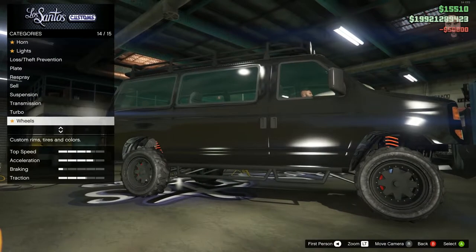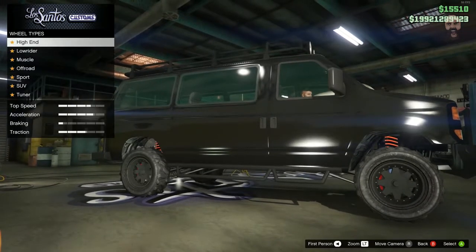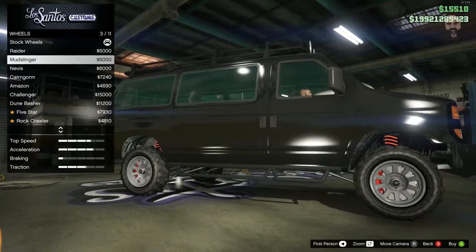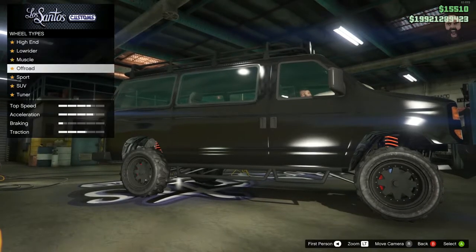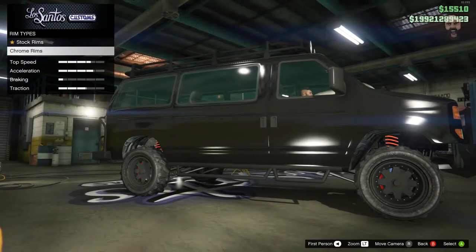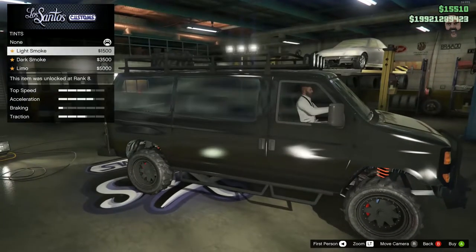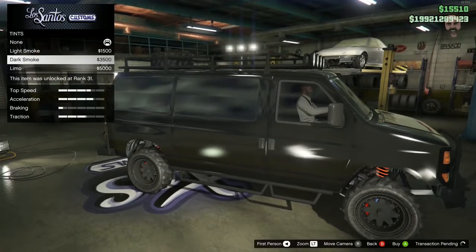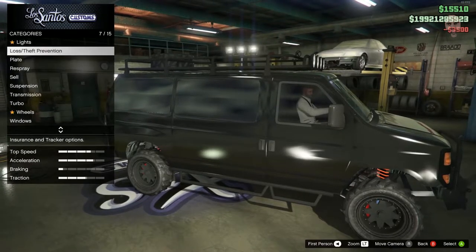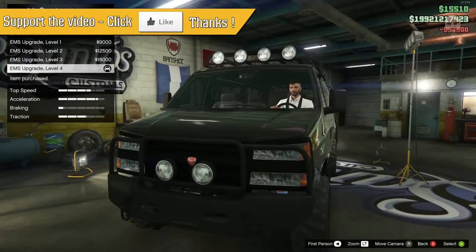The wheels kind of go with the car, but they don't look big enough in my opinion. Should we try and put some decent wheels on? It doesn't change the wheels at all — it just literally changes the alloy, and that kind of sucks. That's not really what I want. I am extremely disappointed. We can change the windows, suspension, transmission, and all that stuff like you normally would on any other car — brakes, yes — but that's it.